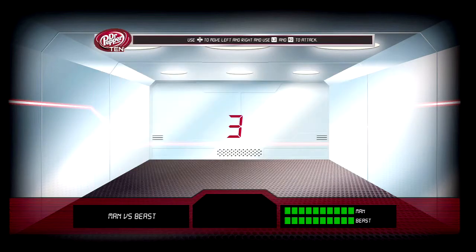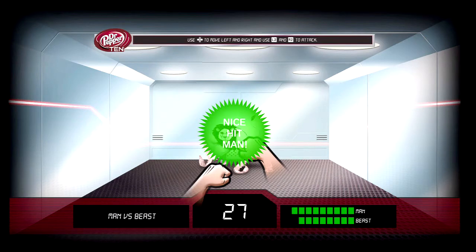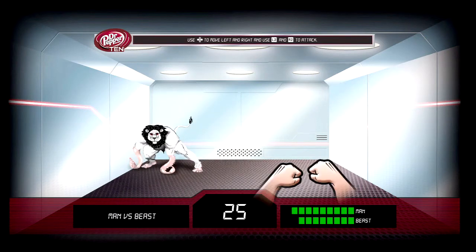Choose your beast and press cross to start. Use your D-pad to move left and right, your L2 and R2 to attack. Be the first to 10 successful attacks and you'll win a reward.